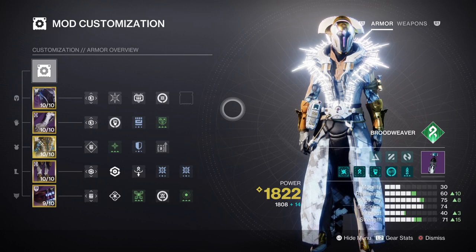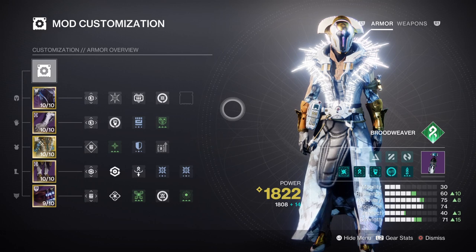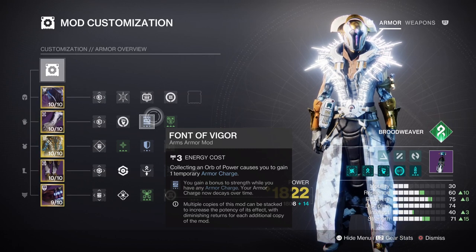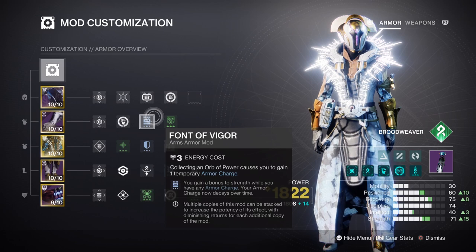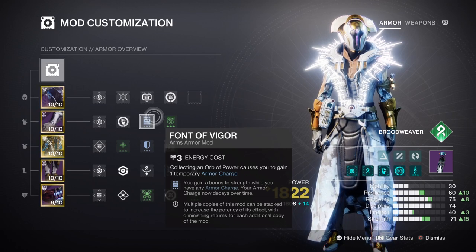Discipline is at tier 7 and I haven't added the Grenade Focus mod this time because of how consistent Thread of Generation is — it will cover our grenade cooldown rate and free up the stat for other mods. If you want, you can add on a grenade mod if you just want to use suspended grenades more often when Mindspun is available. Strength is at tier 7, but with Frontal Melee mod this will push you to tier 10. Arcane Needle is a very powerful melee ability that can cause Unraveling effects without needing unnecessary fragments. There is also the Thread of Fury fragment to help with melee energy if needed, but I'd only recommend adding it if you can't reach the stat shown or are struggling with fragment choices.